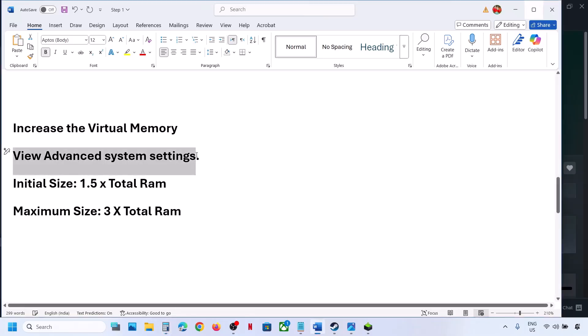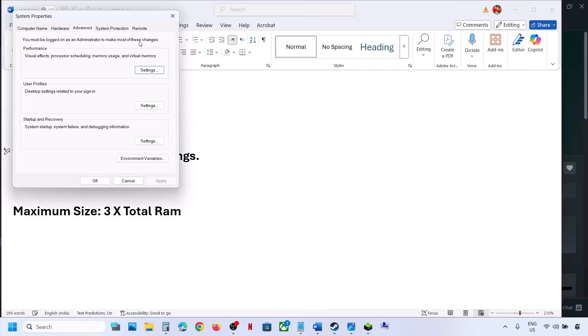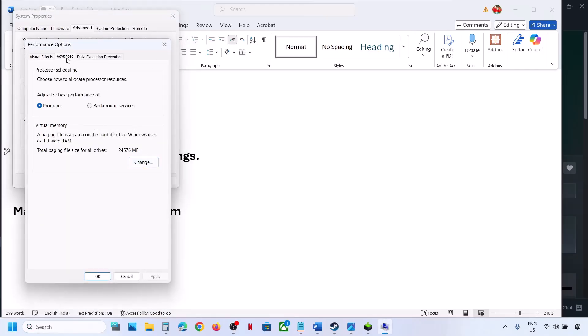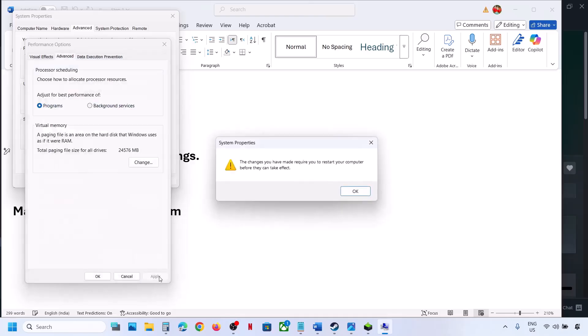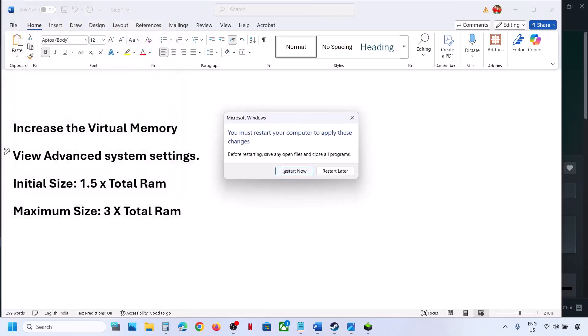If that does not work, go back to View Advanced System Settings, Settings, Advanced tab, Change. This time select System Managed Size and click on Set — Set is important. Click OK, OK, hit Apply, click OK. You will see a Restart option — restart and then check.